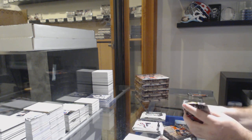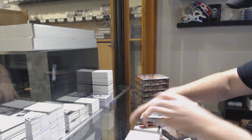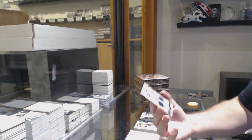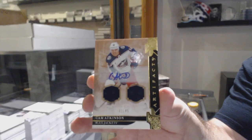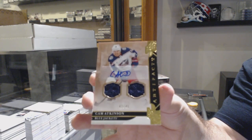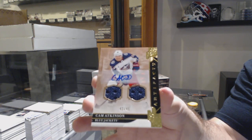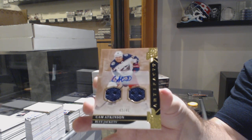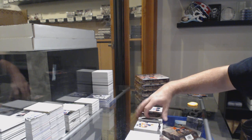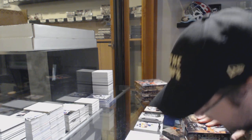I believe that is the Islanders — Wallstrom. And we've got for the Blue Jackets, number 45, dual jersey auto — Cam Atkinson. I'm recording on YouTube but I do see people are having issues, so I will put that Atkinson aside, because that's the last card I saw when my feed went down.